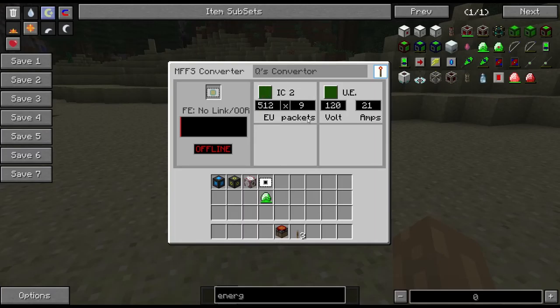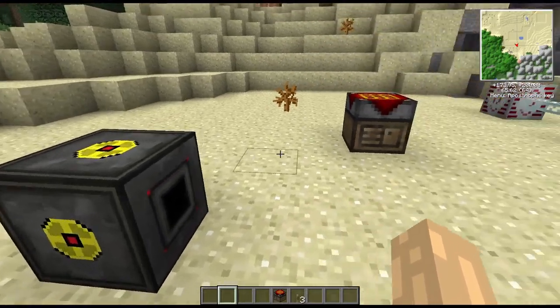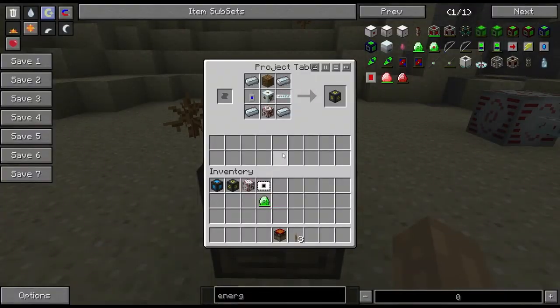This big green button needs to be red if you're actually going to turn on that method of output.